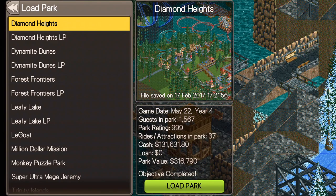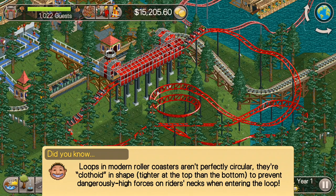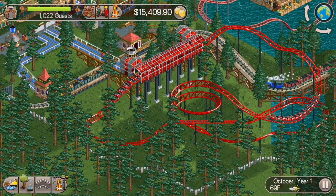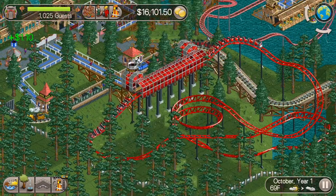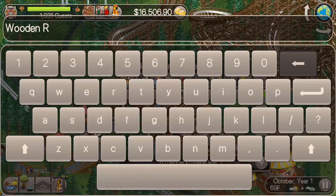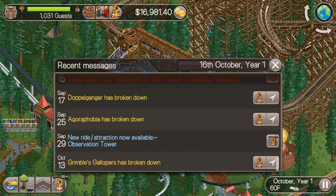What's up everybody, this is the Classic Tycoon here and we are back now for episode 5 of the Diamond Heights Let's Play series. In the last episode we built the Junior Roller Coaster right here. I did receive a good name for this in the comments — Caterpillar Castaway by a subscriber named DatBoy69. And I also received another good name for the Wooden Roller Coaster: Hylophobia by Labyrinthian.